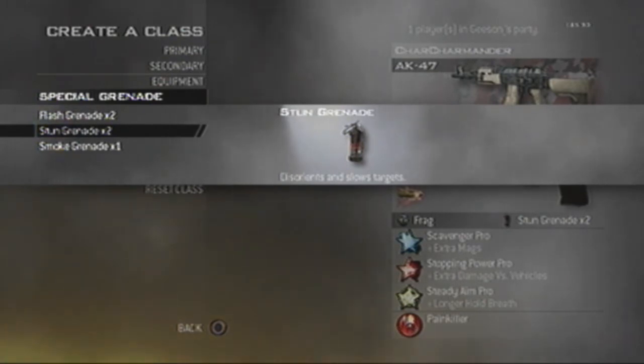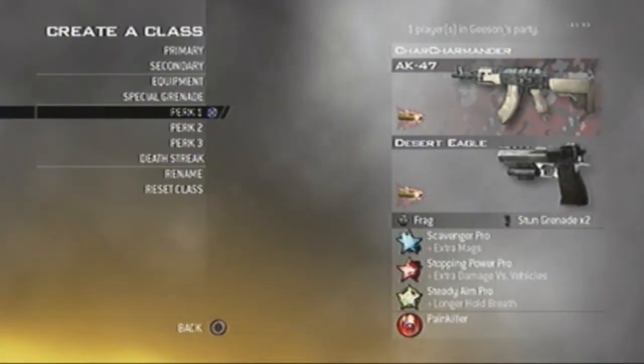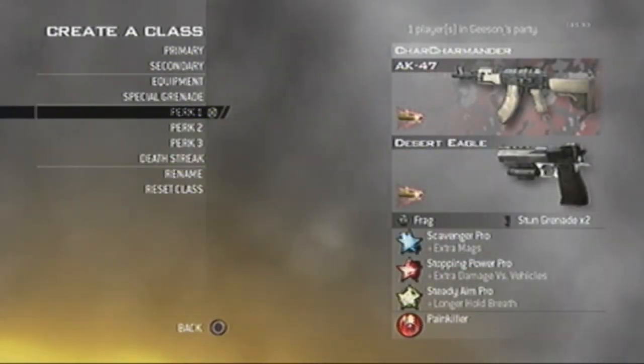No stuns. Perks — this is where all the quickscopers are gonna not want to play this. There are no perks: no Sleight of Hand, no nothing. Even disabled perks, so no zooming up close.